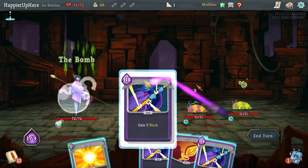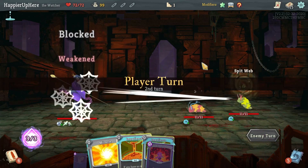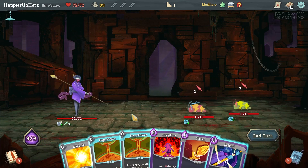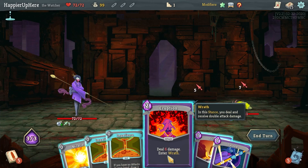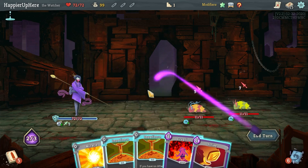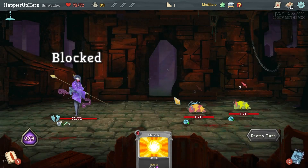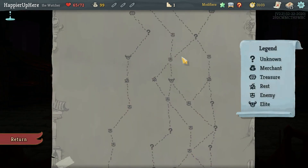I could just do the Bomb here — that'll make my life easier. In two turns I won't have to deal with these guys. Here I do have to defend if I can. Can I kill here? Not really. Let's do Defend and wait — I'll take a little bit of damage. My final boss by the way is Hexagost, so I do need to take some damage.